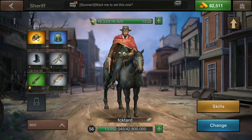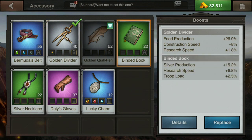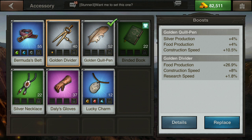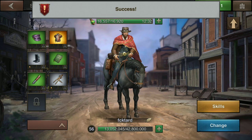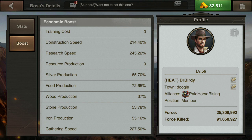If you have the skill set up already, all you have to do is click the individual types of gear and you can change out all of your different items to change it up for research - just like this. The golden divider offers research and construction boosts; the golden quill pen does not. So we change those things out and now we've reset for research. Go look at our research and it's now 245%.